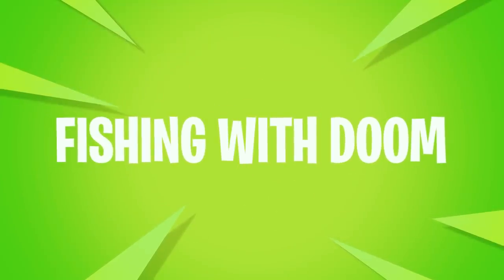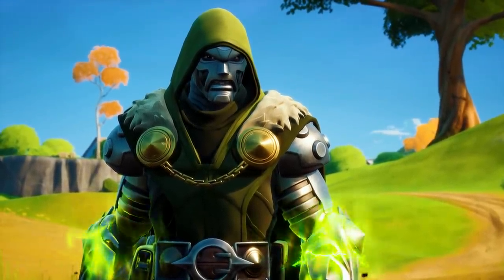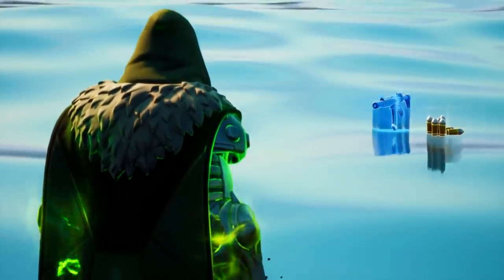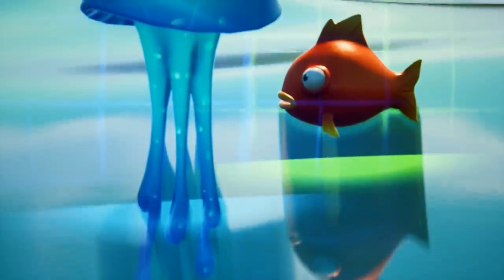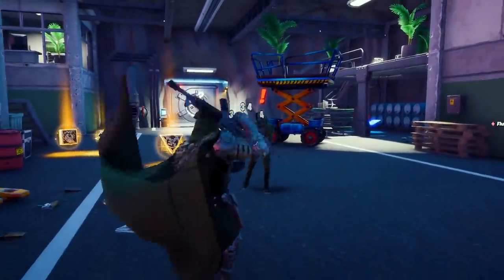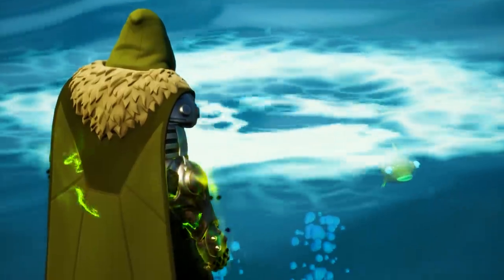In a similar vein to using the boat rockets to blow up the fish, you can also use Dr. Doom's Arcane Gauntlets to blast those fishies out of the water. This might not be the most effective way to fish, because you'll have to take on Doom himself in order to secure the power-ups. This is most helpful whenever you do find yourself with the Doom Gauntlets.